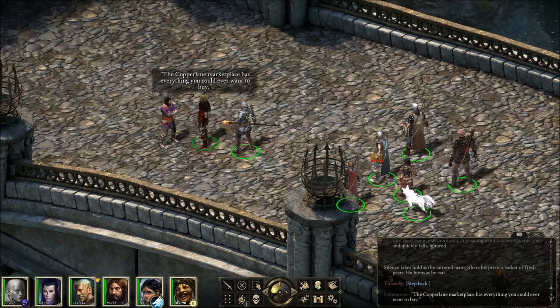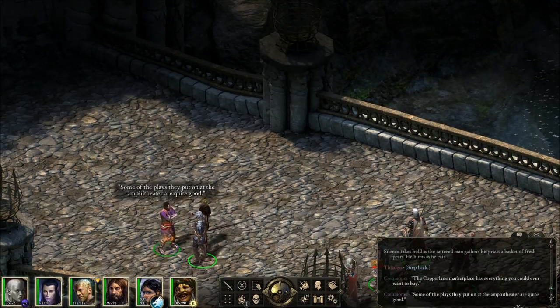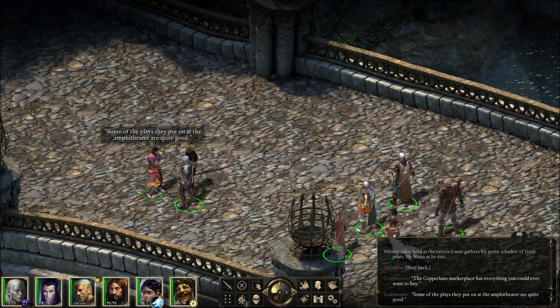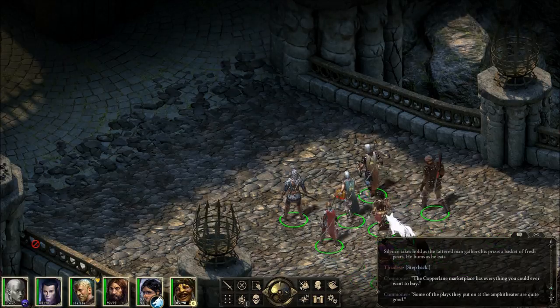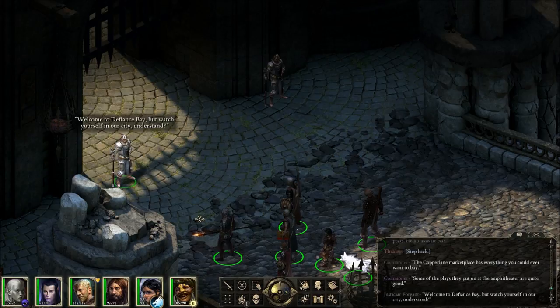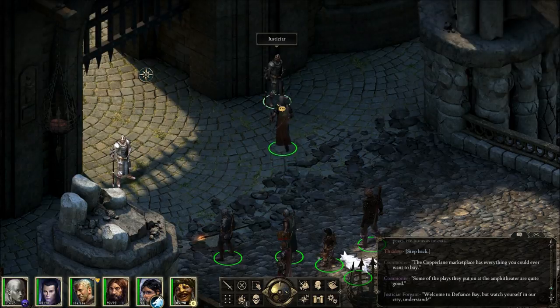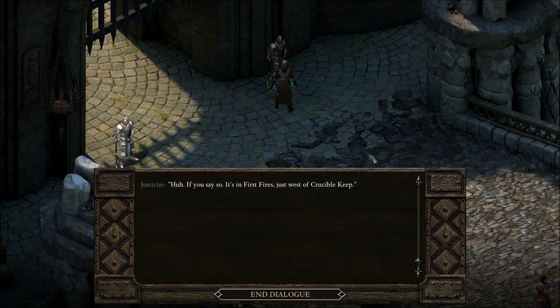The Copper Lane Marketplace is everything you could ever want to buy. Some of the plays they put on at the amphitheater are quite good. We're getting sweeping music going on here. Welcome to Defiance Bay — watch yourself in our city, you understand? Justiciar! I'm looking for the Temple of Wotica. It's in the First Fires, just west of Crucible Keep.